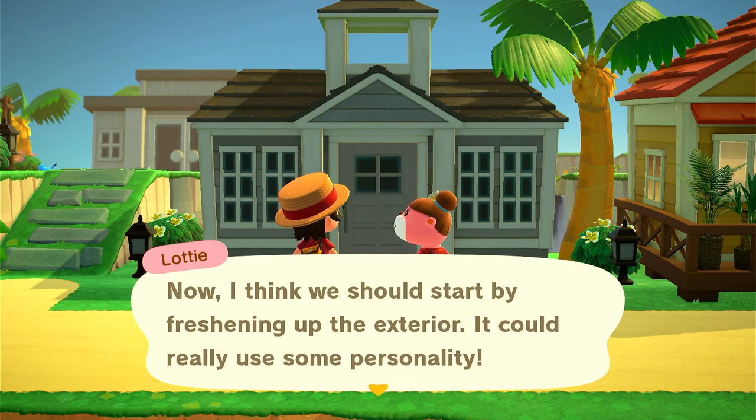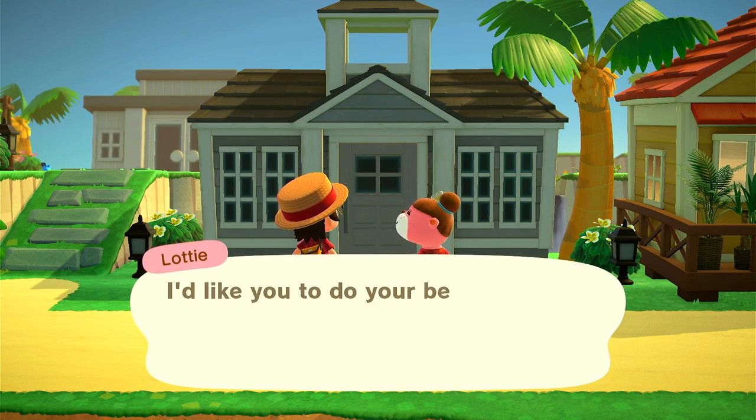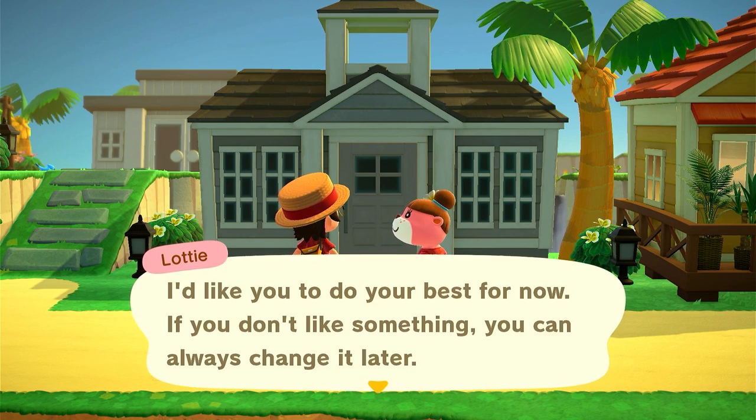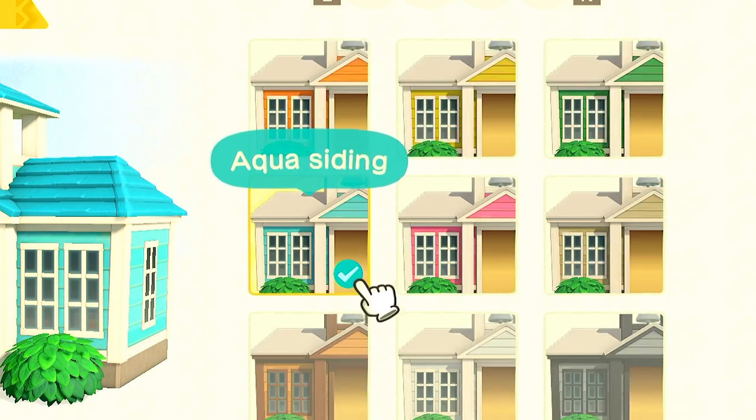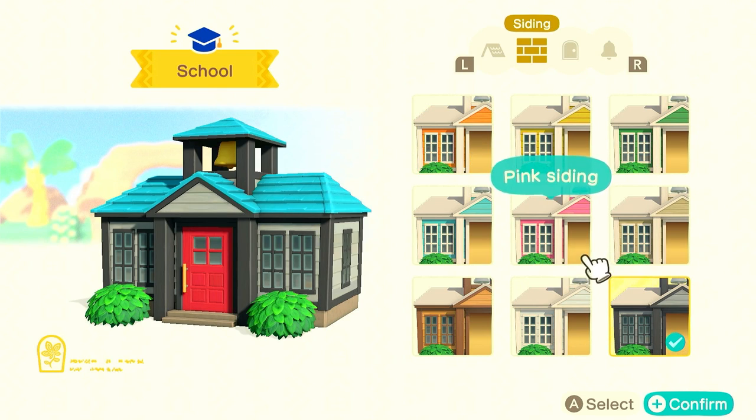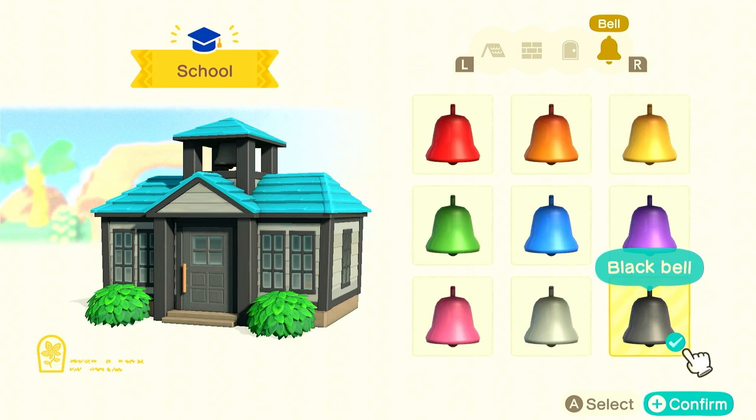Now I think we should start by freshening up the exterior - it could really use some personality. I'd like you to do your best. If you don't like something, you can always change it later. So I like the blue roof. Actually, let's make the school very depressing - black door and then black bell. Is this okay for the exterior? Yup. Let's head inside and see what we have to do in here.